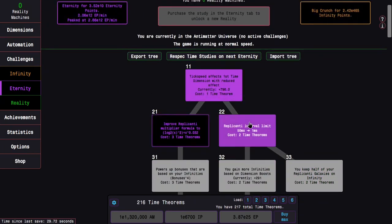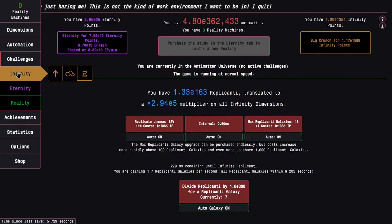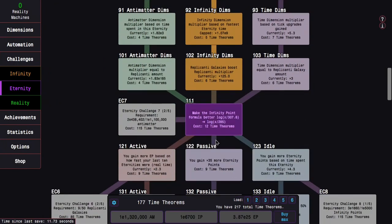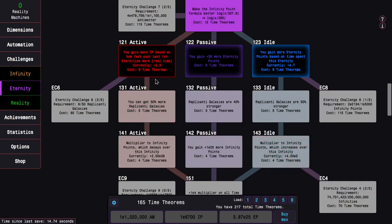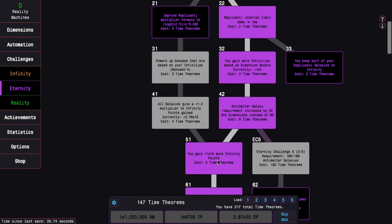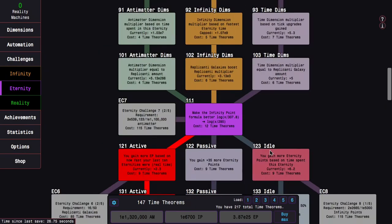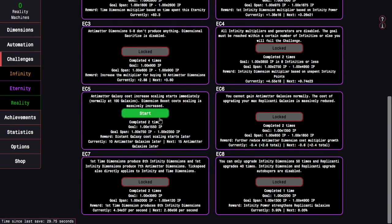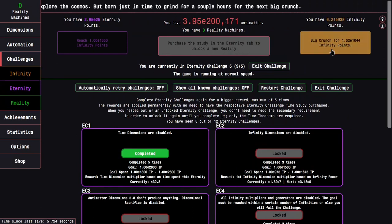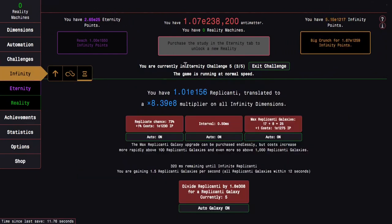I'm going to start with eternity challenge 5 because this one shouldn't be too bad. It's the Antimatter galaxy cost scaling starts immediately, so we want to go infinity dimensions and I have enough time theorems now to get stuff like — I can go all the way down to like 151 if I want. I probably want to get the replicanti one, but we'll see. I need E1550 infinity points. I can get E1000 or even E1200 easily, but then it starts to become a little bit slower.